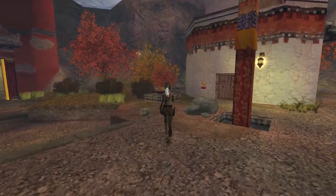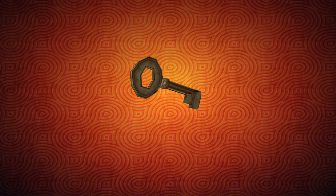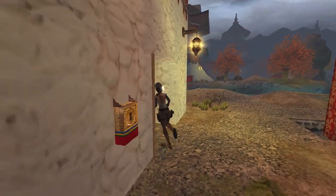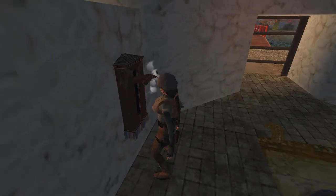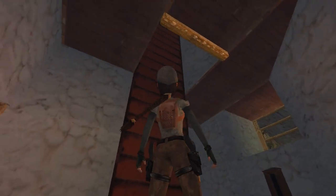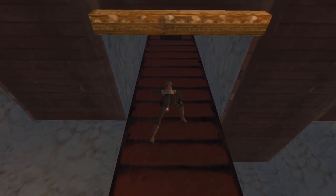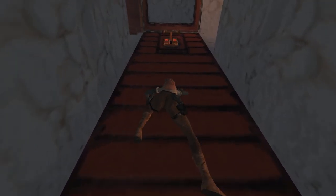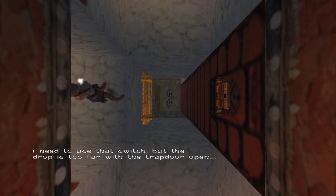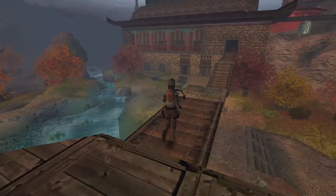So now that we have those two secrets, we're going to run up to this folly, and we're going to use the autumn folly key. This is the first of four follies that we will visit throughout our time in the garden. So we run inside and we're immediately confronted by a lever. We can throw this lever, and it will open a trap door above us. And we can see up there, there is a jump switch. However, we don't want to use this jump switch at the moment. And all will become clear when we climb up this ladder — we need to backflip off the ladder. And we'll get a message: Lara tells us, I need to use that switch, but the drop is too far with the trap door open.